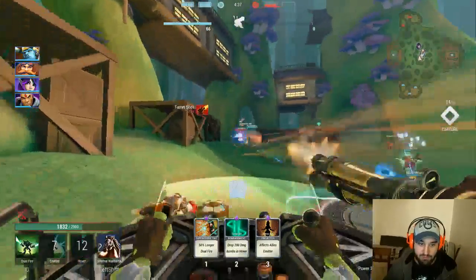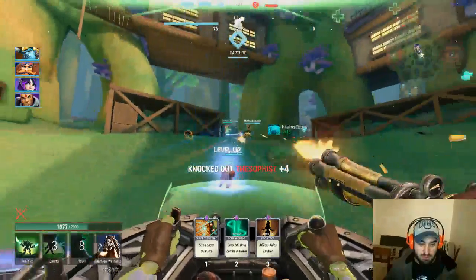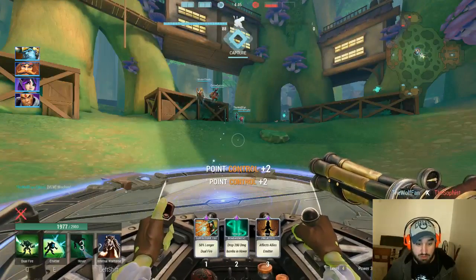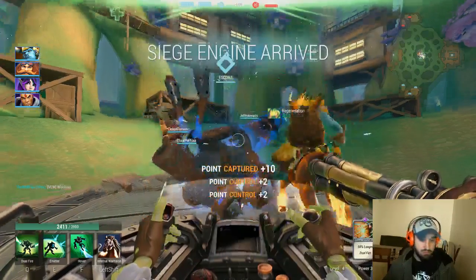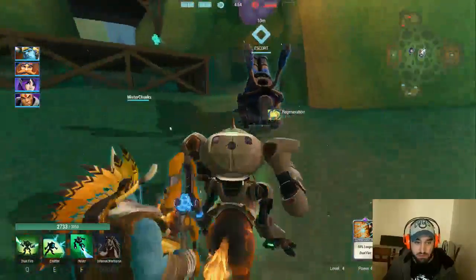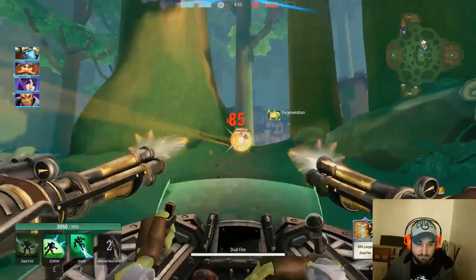We do 50% more damage while in the air because we picked gunship. 50% longer dwarf fire — wow, that's really good. They're all really good in this one, but I'm gonna go with 50% longer dwarf fire, because that means I'm only gonna have like five seconds in between each instead of 10 seconds effectively.